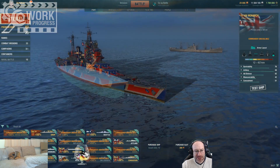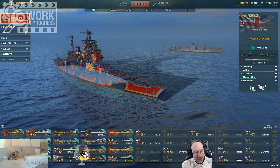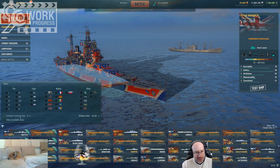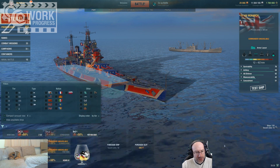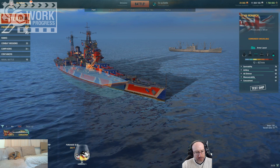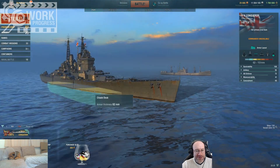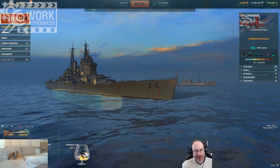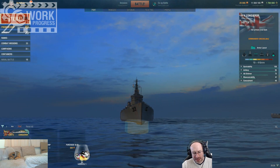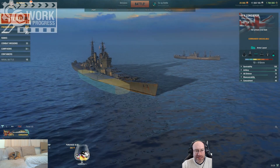I don't have Monarch as a researched ship, but let me bring up Conqueror and test Conqueror side by side so you can see. I've also got the rental Conqueror — so that's normal Conqueror and its normal Citadel, which is at the waterline, maybe even slightly below the waterline.